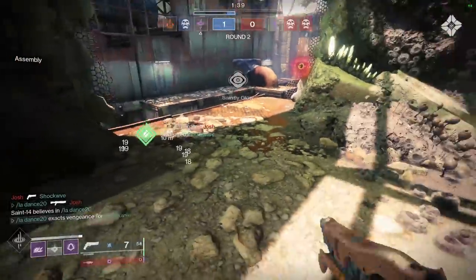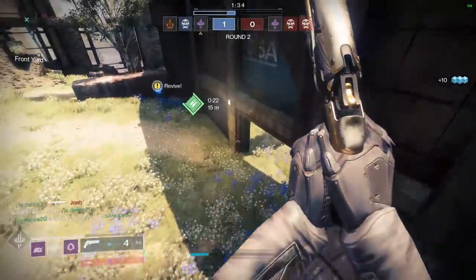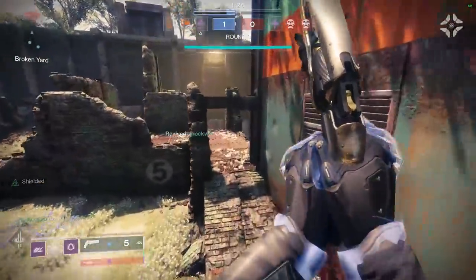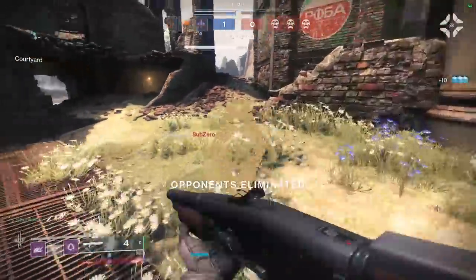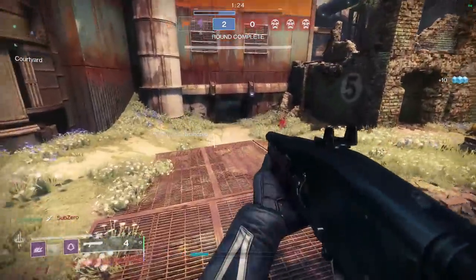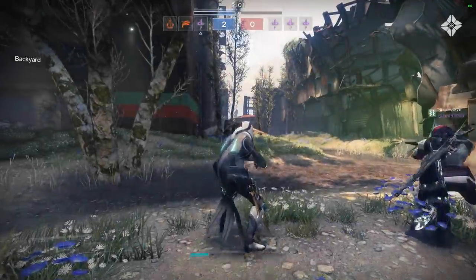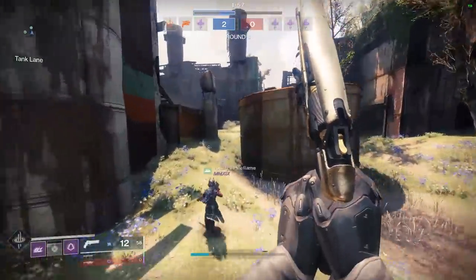I would advise just ignoring the kinetic shotgun altogether and maybe going for the Mindbender's Ambition Energy Shotgun, which is obtained from the Hull Breach Nightfall. It has to be on rotation for you to even obtain it, but at least it's from a PvE activity. For pure free-to-play accounts, other than Astral Horizon, this is the best shotgun for you. The reason it's unlikely for a free-to-play account to have Astral Horizon is because of power level enabled in Trials — if you don't have a high enough power level and the shotgun isn't on three wins, it is very unlikely to get it.